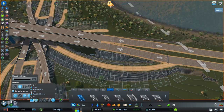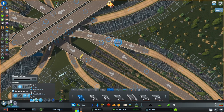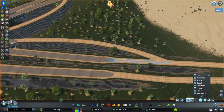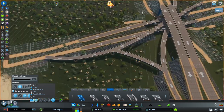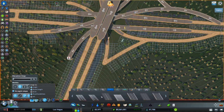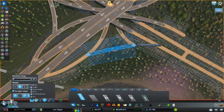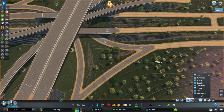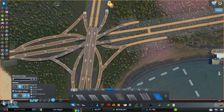I'll set segments to be elevated wherever it makes sense, and then I can finally build the outside ramps and connect up the rest of the interchange. I can use the inside ramps I've already built as guide roads to keep things looking neat. Make sure my pillars are just right and get my grades fixed. Even out my grades a little bit and we're looking really good.